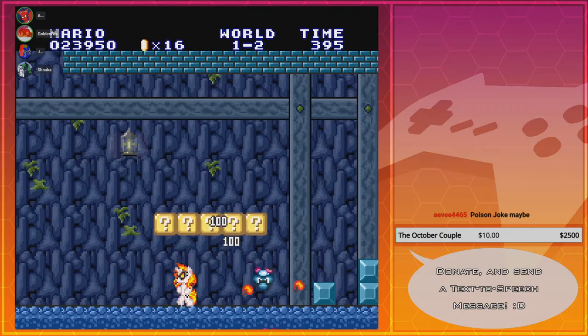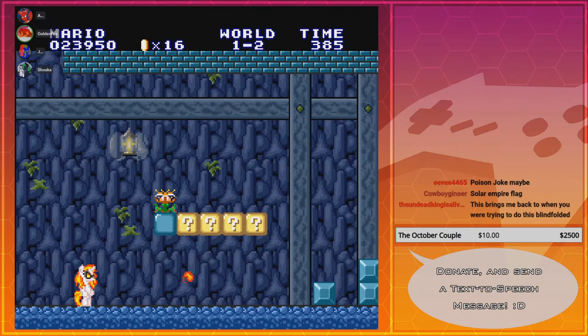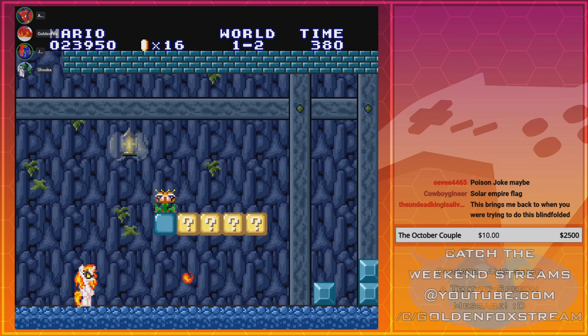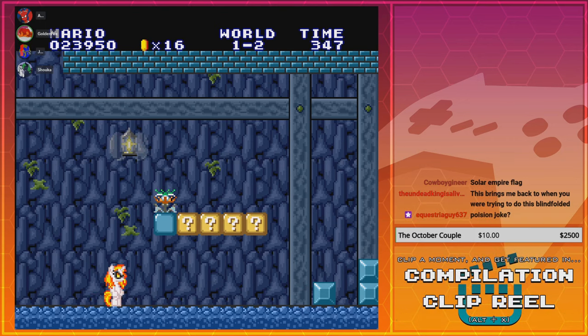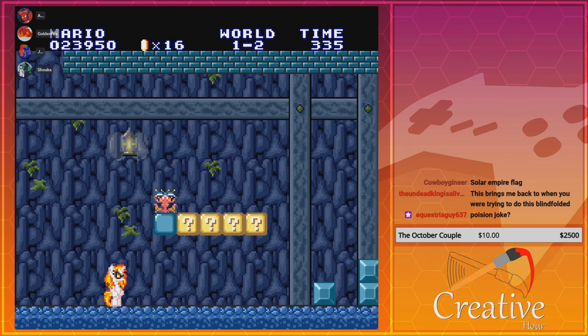What the heck is that? Someone in chat thought it might be poison joke, but I don't think it would give Final Scratch this kind of power. It would have to be blue, and it's just a bunch of flashing colors.